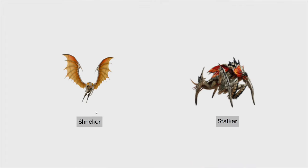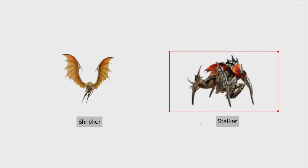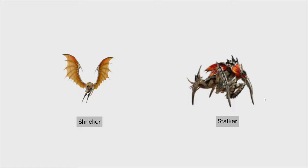So we have the shriekers versus the stalkers. The stalker — this guy is huge. He can turn invisible and he's really just awful. I hate this guy. You kill him as soon as you see him, honestly. He's definitely going to be outweighing the shrieker because he can turn invisible and also he does a ton of damage. Definitely hit this guy first.